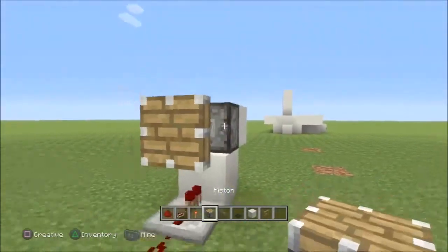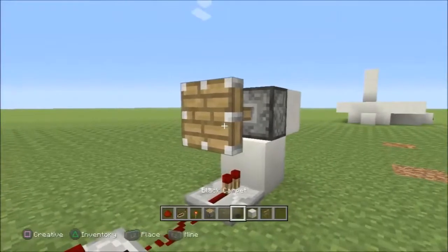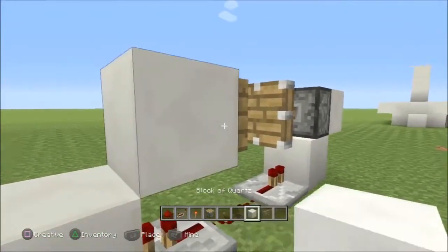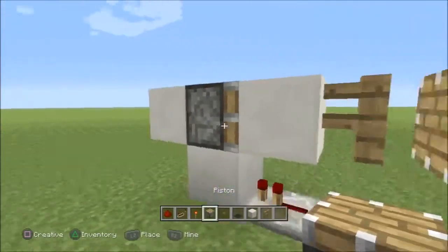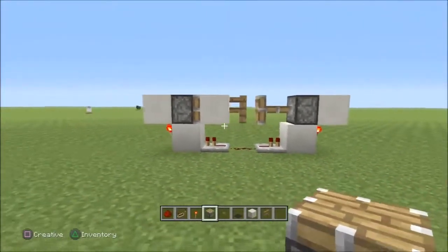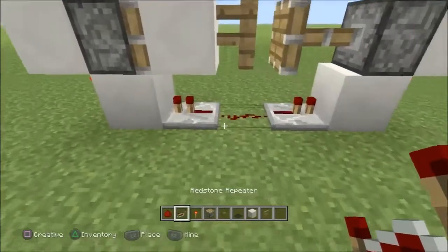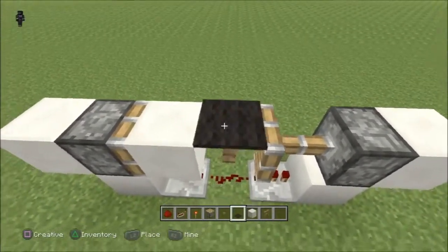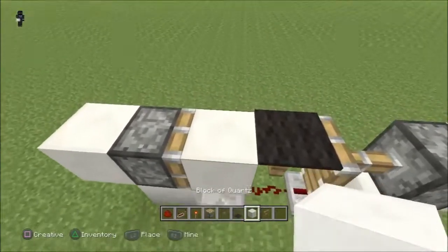And after you've done that, take your piston, set it down like this, and you want to set your fence post on it once it's pushed out all the way like that. After that, just put your building block on the other side and then put a piston on the other side of that. You should have a setup like this. And then from here, all you have to do is put your carpet — whichever one you picked — right on top. And that's pretty much the basic layout of this.